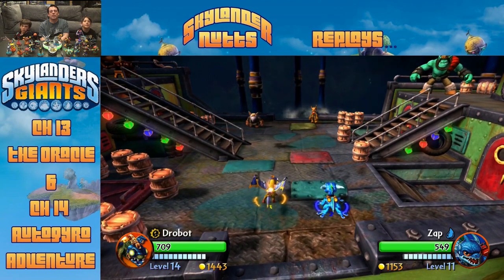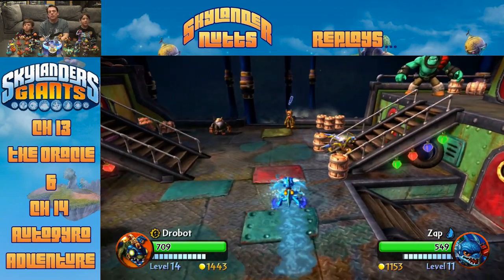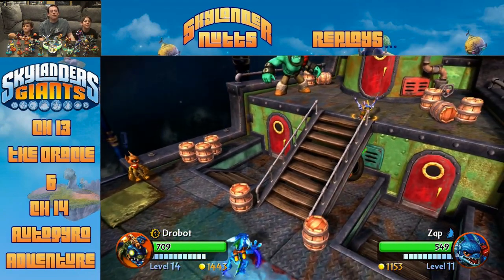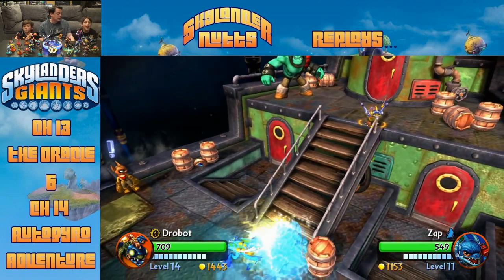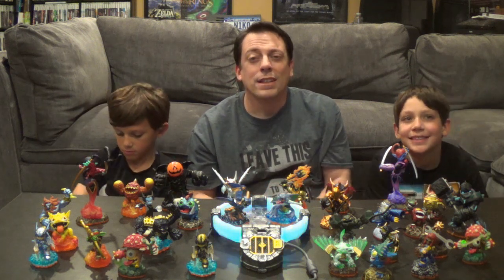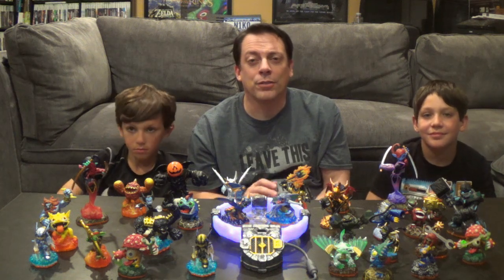Two more levels to go! Elias notices Zap has three Pokemon-like moves: Zap Thunder and others. The dad says Zap is not a Pokemon. The dad wraps up the session - the boys finally got through that long level. He'll do a walkthrough on the helicopter level in a couple of weeks showing how to find everything. It's a very long level to find everything in. Next episode will be the last episode of their replay of Skylanders Giants.